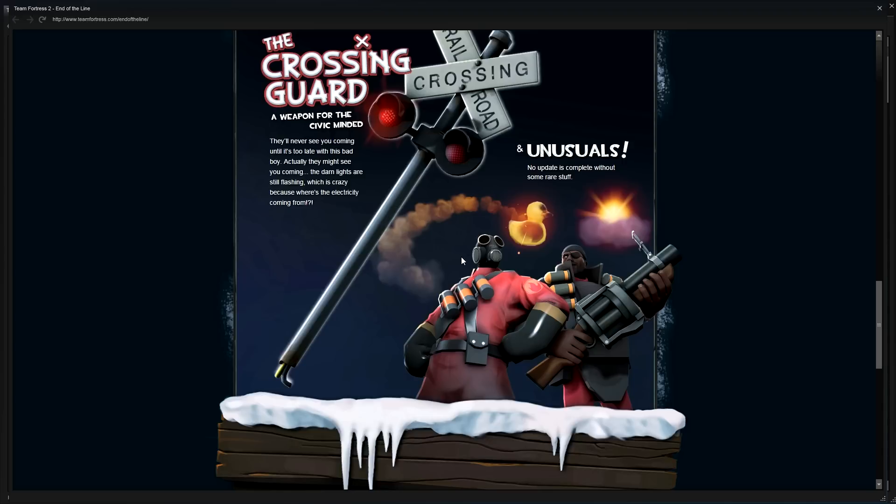The duck unusual for the Pyro and the Sun Star one for the Demo — the duck one is the one I want so bad. I've got like £50 to spend on unboxing these, so hopefully I'll get a chance to get one. Just leave a like guys, share with your friends, and we'll see what this update holds. My next video will be an unboxing, so stay tuned.